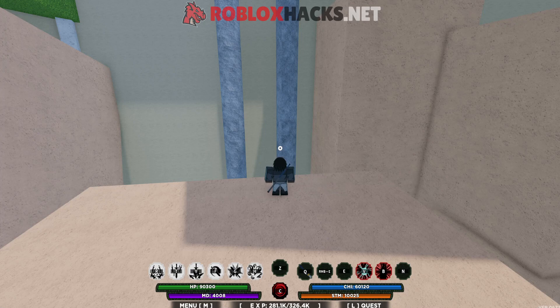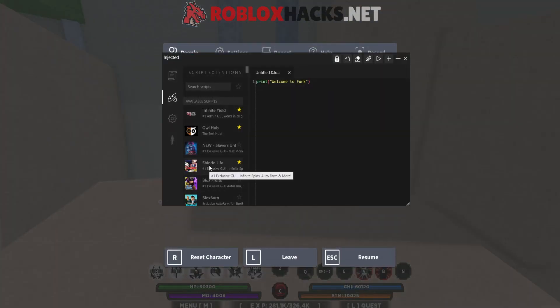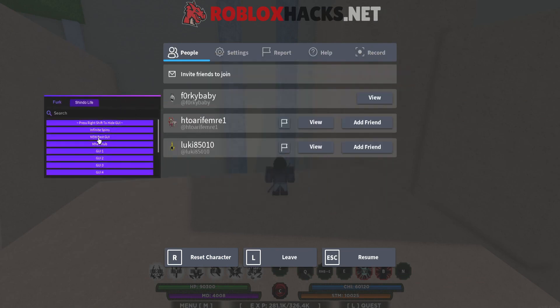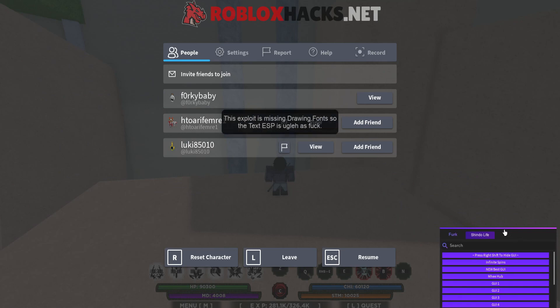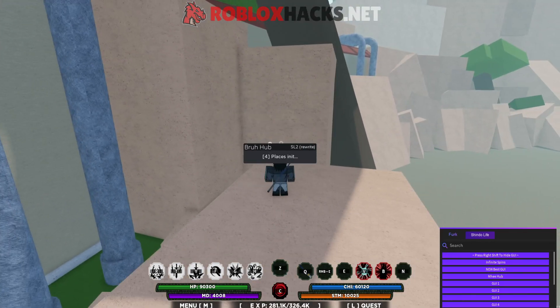To get the other bloodline called D.Va Rengoku, execute FurCulture again, make sure to inject, and you will see the GY again. Go to new best GY and execute that. If this won't work for you — if it crashes or something — just use a VPN and it will work.